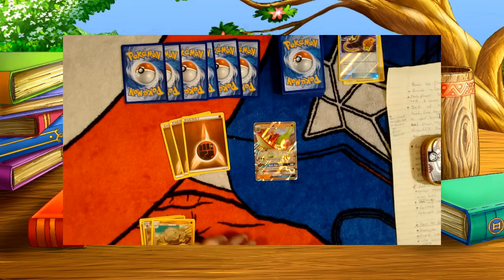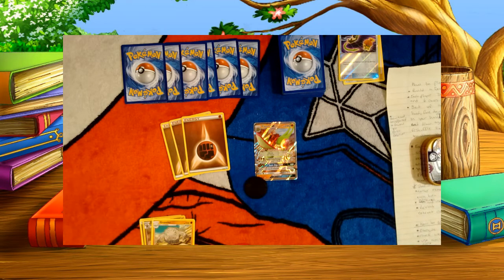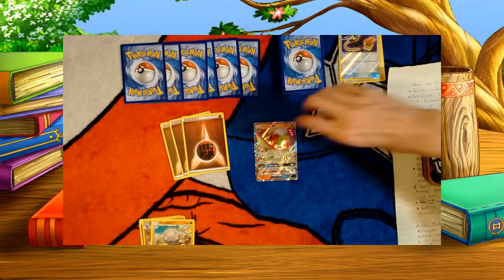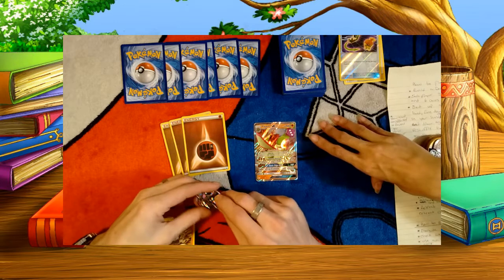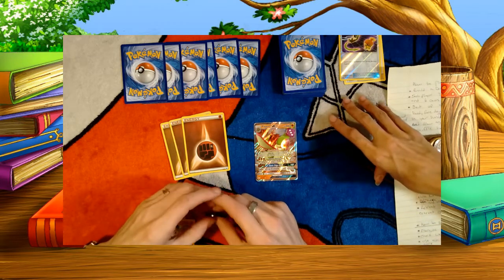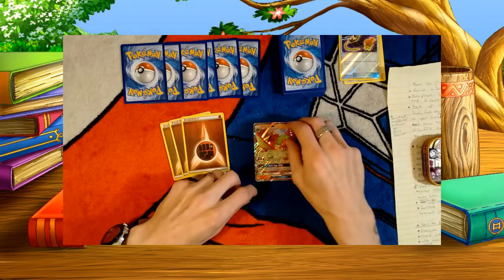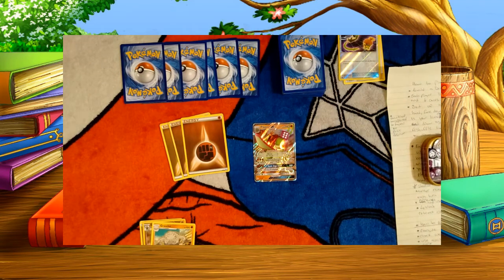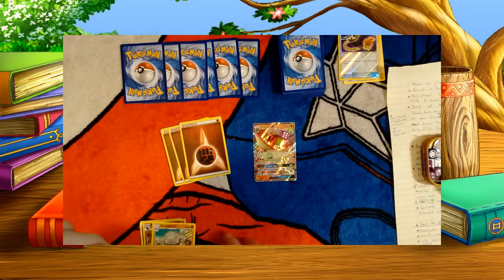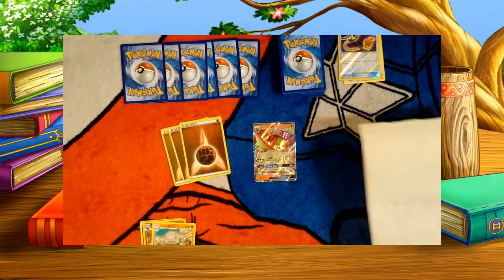Confusion is the only one that isn't an in-between-turns effect - it happens as you go to do your attack. Every time you go to do an attack, you flip a coin. Heads and your attack hits for 120 damage. Tails does 30 damage to himself. Every single time he tries to attack while confused - unless he uses a card that heals the special condition or is moved to the bench - he stays confused and will continue to do 30 damage to himself each attempt. The conditions that happen in between turns are poison, burn, paralysis, and sleep.